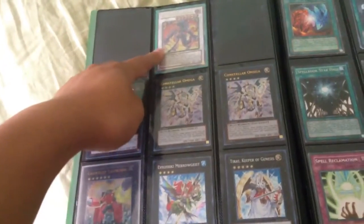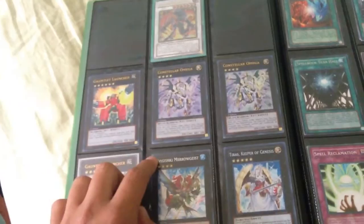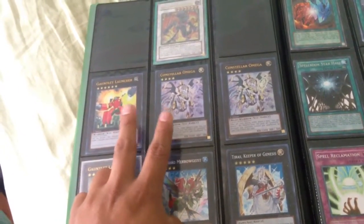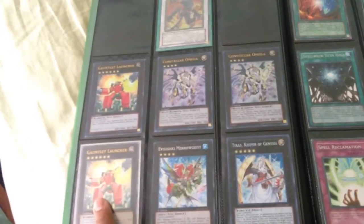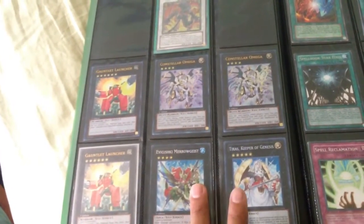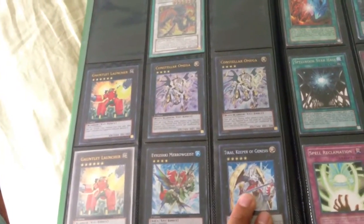That's Ultimate Rare Exploeder Dragon Wing. Ultra Constellar Launcher and two Ultra Constellar Megas. That is Ultimate Rare Gauntlet Launcher. Secret Ibigishi Mirror, and Secret Tears Keeper of Genesis — might hold onto it, so we'll see.